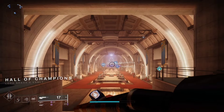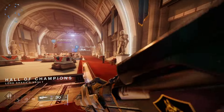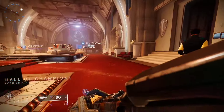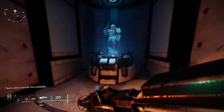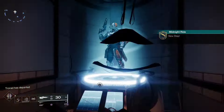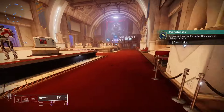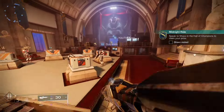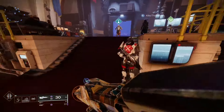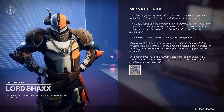Back in the Hall of Champions, it's the second door on your right when you come in. Tune the Midnight Coup, then run over to the Hollow Shacks and you'll have your Midnight Coup — there it is, the one and only.